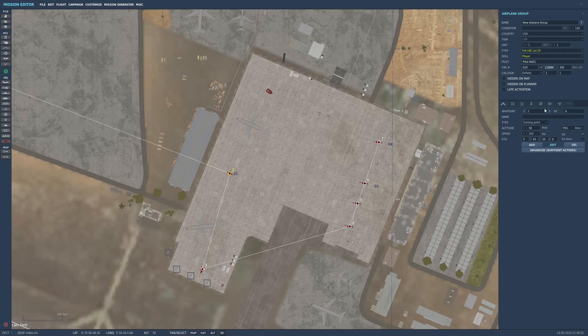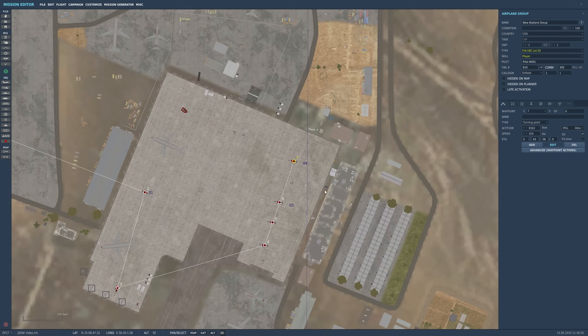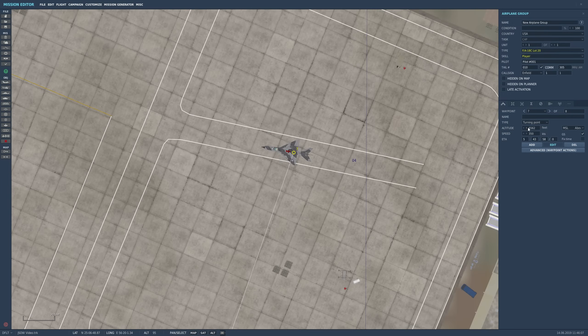I can just use the cycle function up here. I did it on all of the targets except for number seven — number seven is still at 6562. I'm going to show you guys how to change that in the aircraft while we're airborne, just in case you forgot.